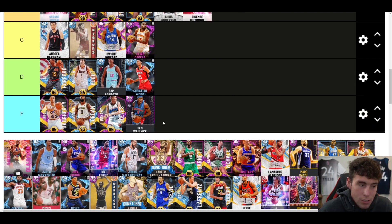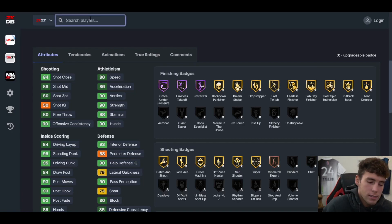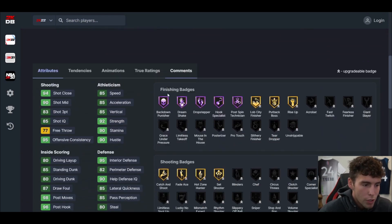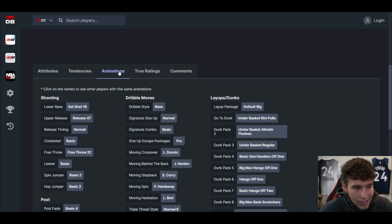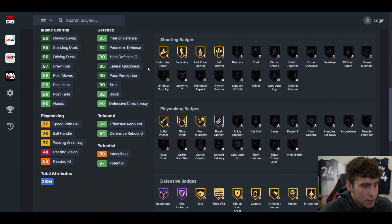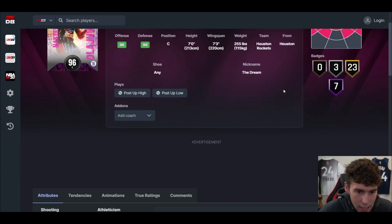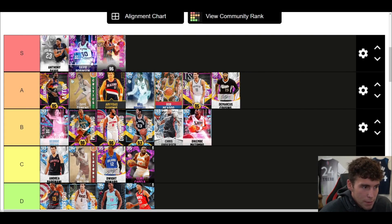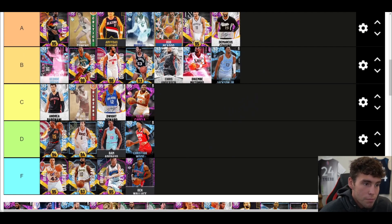Hakeem Olajuwon — for today's game I'm going S tier. I didn't lock in for Hakeem, but I've played plenty of competitive MyTeam to know what he brings, especially on the defensive end. Absolutely incredible. I don't love his release, but there's something about him — he can just hold it down with the best centers in the game. Longevity-wise he's got it compared to a Kevin Garnett type card. DeAndre Ayton is knocking on that door but not quite there yet.